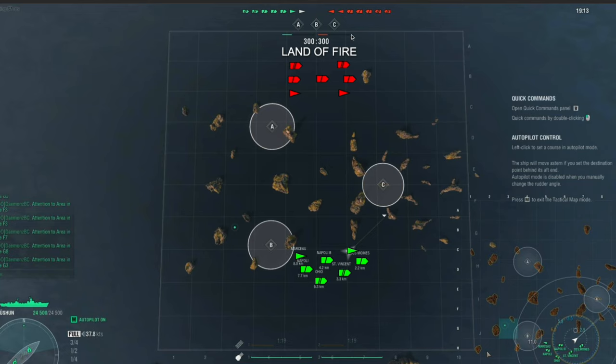We have a seven versus seven two-three-two makeup: two destroyers, three cruisers, and two battleships. The basic setup is we split the destroyers up - one to cap Charlie, one to go to Bravo. I'm taking Lucians to Charlie because I like Lucians a lot for the concealment. You're basically not spotted before anybody else - Lucians has great concealment at 5.8. Unless they're rolling with a Shimakaze or Gearing, Lucians is a pretty good destroyer.